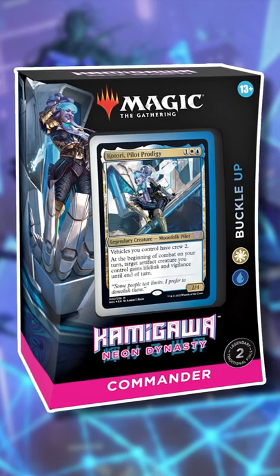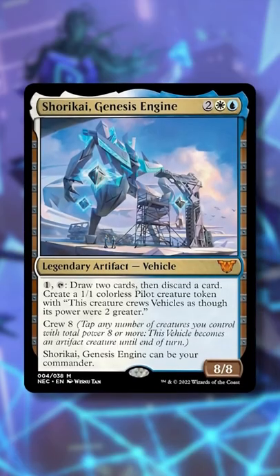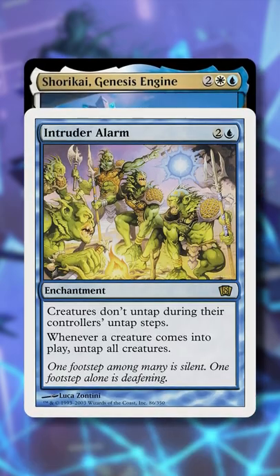Here's the single best card you can add to the latest pre-constructed deck — buckle up to give it a massive power boost. With Shurikai Genesis Engine as our commander, we're going to add the card Intruder Alarm.